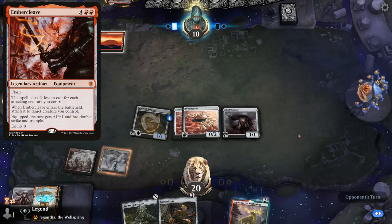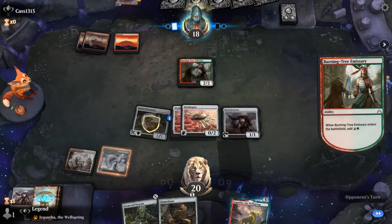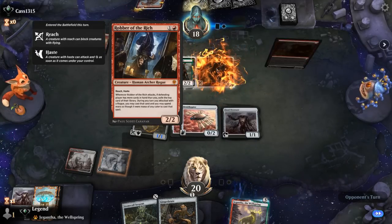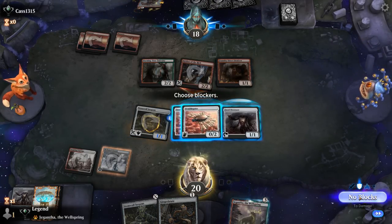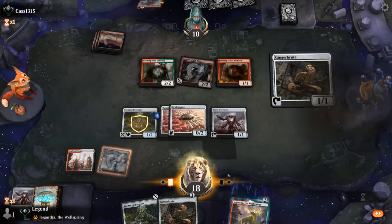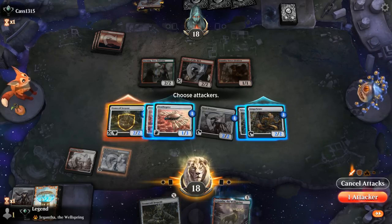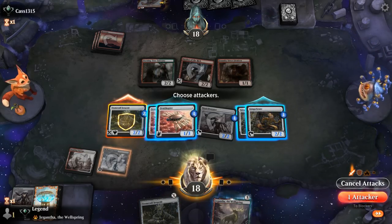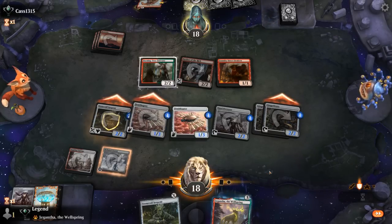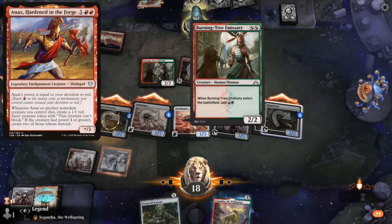If this is the Ember Cleave red deck, they typically don't have a ton of removal. We see Emissary into a Robber of the Ridge — not going to find any extra cards right now. And a Foundry Street Denizen. We'll take two and get to untap with Overseer. How about double Gingerbrute to go alongside it? I could leave an Ornithopter back as a blocker and just send Gingerbrute and Stonecoil. Burning Tree cannot even block Serpent, so might have to trade for Gingerbrute — and we're happy to take them off devotion for Anax and reduce creatures for Ember Cleave.